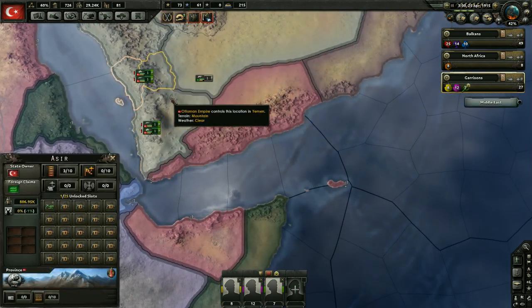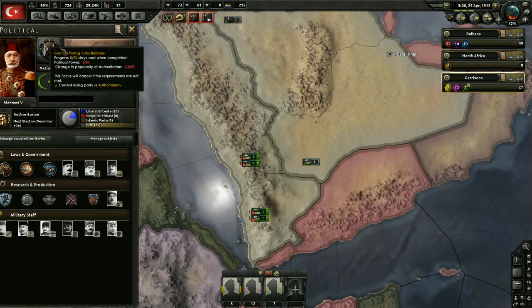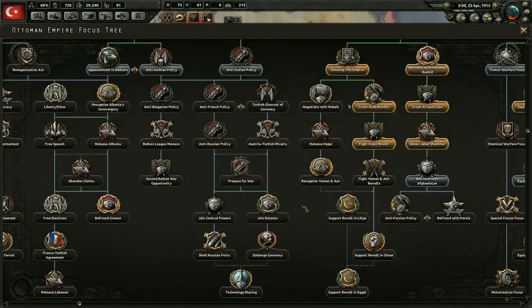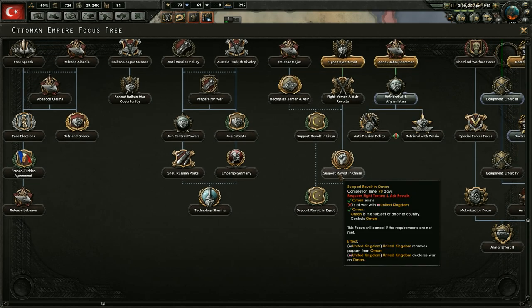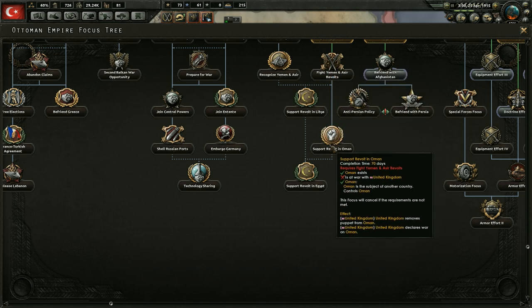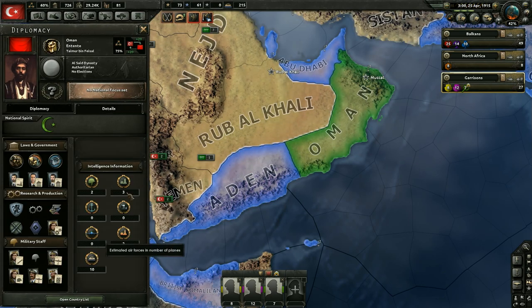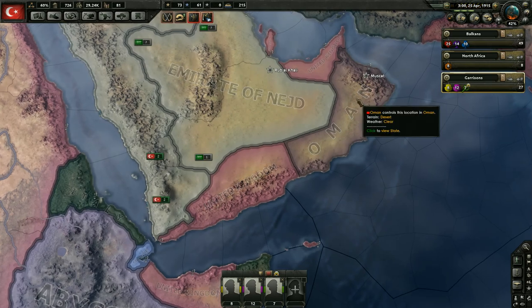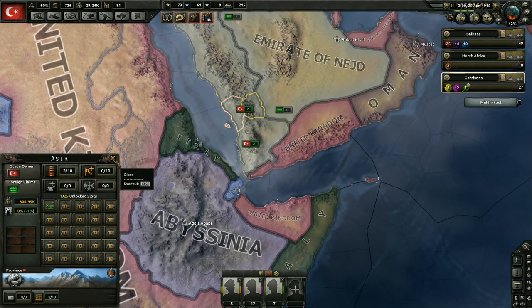One thing that was brought up in the comments was releasing Yemen and Assur through our managed occupied territories. For that national focus, they'd have to be fully independent — not just a free state, but completely independent from our empire. I just don't see the reason for doing that. We're going to lose that territory, get a little infrastructure in a couple places, just so we can support a revolt in Oman, which would just declare war on the UK and quickly get destroyed. They don't offer much, might not join the Central Powers, and we'd lose two factories. Not worth it.